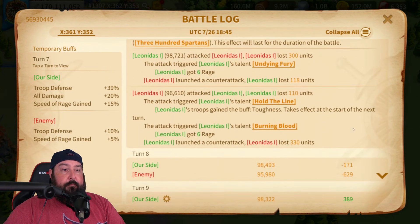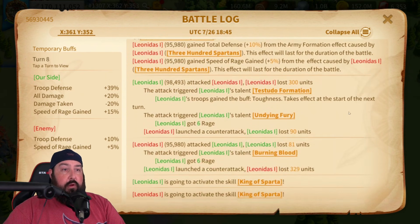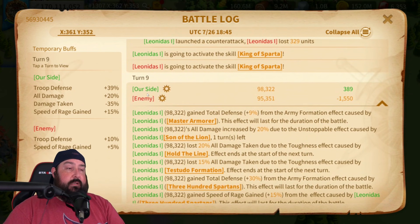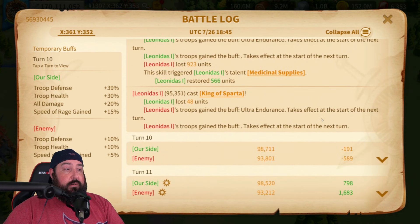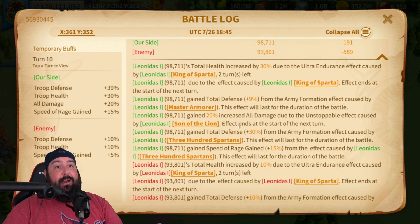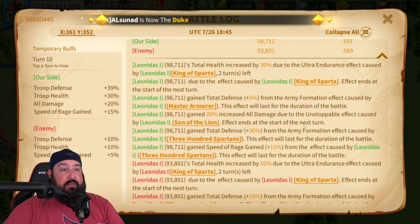Turn seven — three turns left, no proc. Turn eight — two turns, no proc. Turn nine — one turn left, no proc, and both commanders cast their skills at exactly the same time. So at least for the first skill cycle, the speed of rage gain did not help — 15% for the green side and only 5% for the red side, but they fired simultaneously. One second left on Son of the Lion — that's probably going to expire on turn ten. And it did: we did not proc on turn ten, meaning we lost all that damage. We were at 30%, dropping to 20% for the first skill cycle.